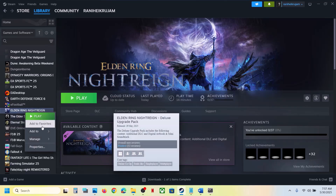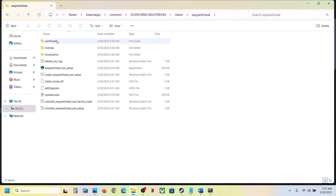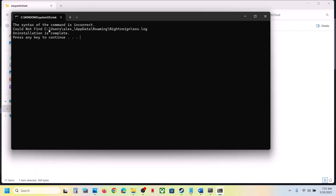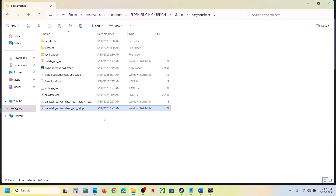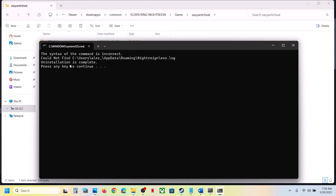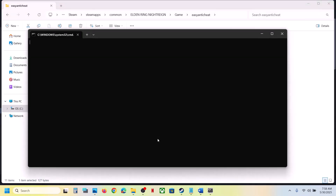The next step is to uninstall and reinstall Easy Anti-Cheat. Right-click on the game, select Manage, click Browse Local Files, open the game folder, then open the Easy Anti-Cheat folder. Double-click 'uninstall easy anti-cheat EOS setup', click Yes to allow. Even if you receive an error, just ignore it and close it. Then run the install Easy Anti-Cheat file — double-click, click Yes to allow, and press any key to close.